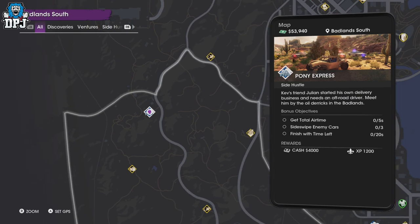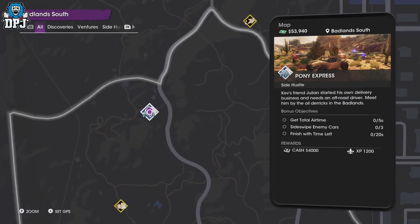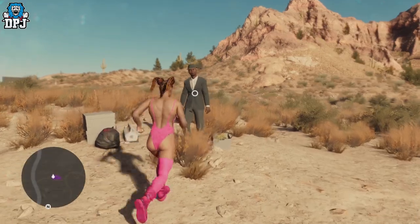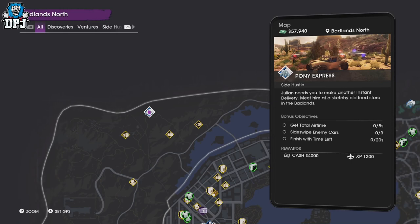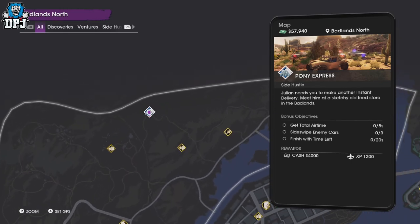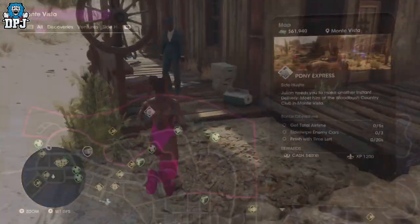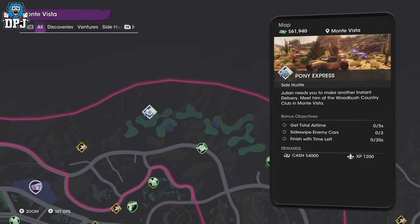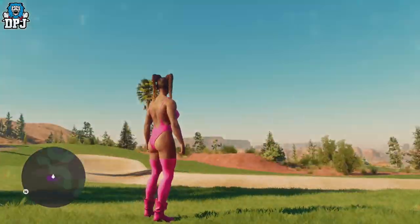The 4 you need to complete start with the one you can see on screen now, and the others are unlocked in order as you complete each one — you'll see the actual 4 you need to complete on screen now. Once you get to the 4th one and complete this Pony Express side hustle, you are then rewarded the King Mobile, which you'll see me doing on screen now.